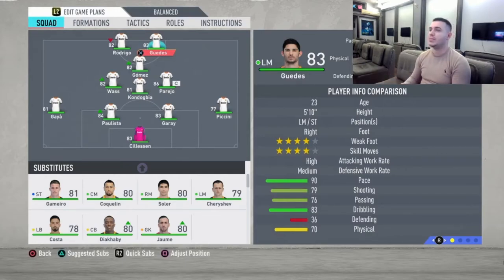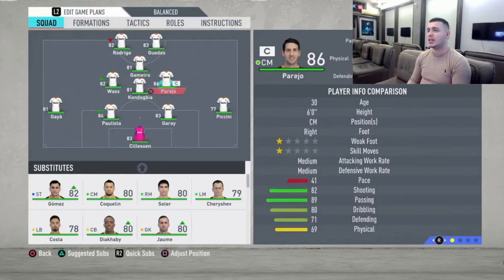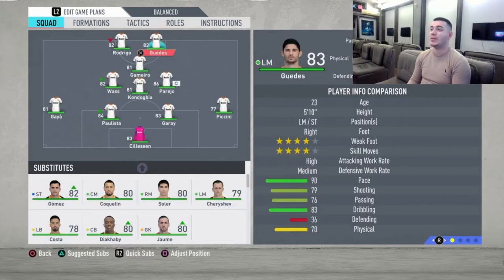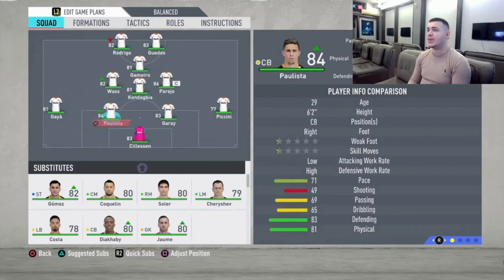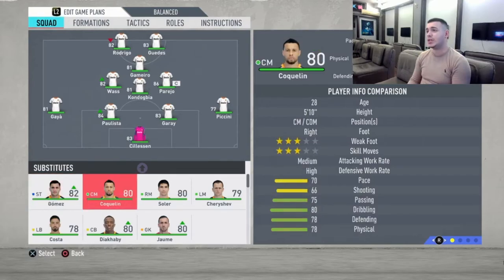Moving up to the strikers: Rodrigo and Geddes are going to be your two strikers, and your CAM — the perfect CAM for this team — is going to be Kevin Gamero. He is fantastic as a striker but I really love him in that CAM position. Rodrigo is fantastic — that left foot is deadly and he is very fast. And Geddes has a 5-star weak foot. You are going to score a lot of goals with them — just fantastic players.